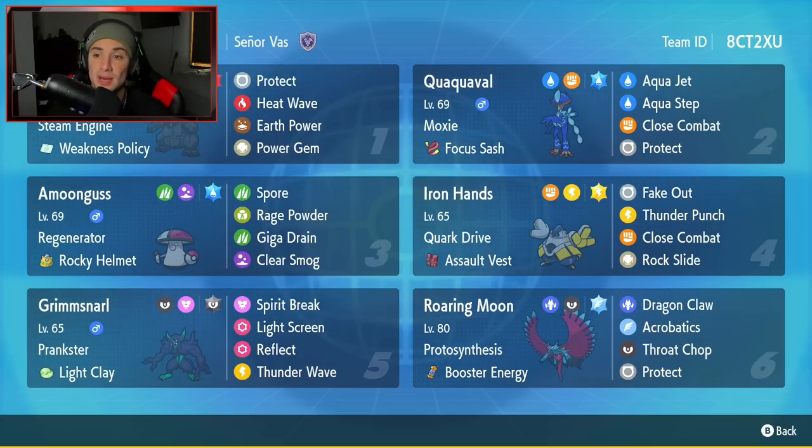We're rocking out with Quaquaval, and this Pokemon is looking amazing especially with its hidden ability Moxie. With its signature move Aqua Step, at the end of every single use you're gonna get a speed boost, so if you can pick up a kill with that move you get a speed boost and an attack boost — basically a free Dragon Dance. We're setting up this Pokemon for victory and I cannot wait to showcase it to its fullest potential.